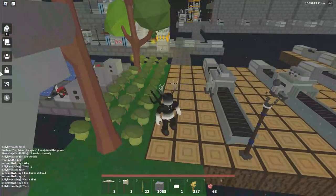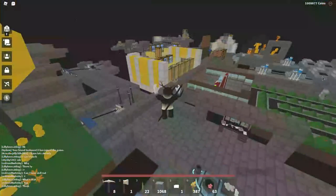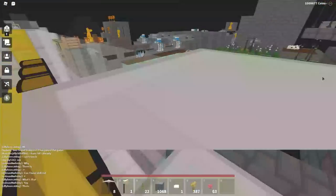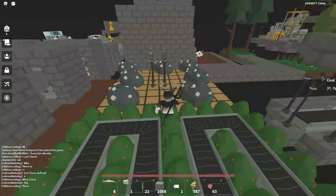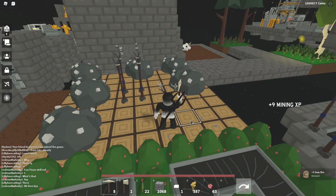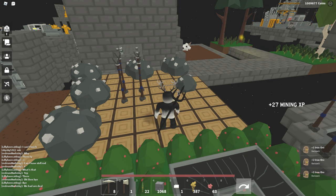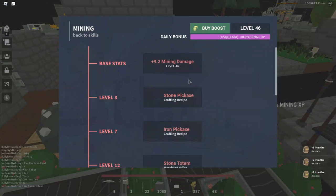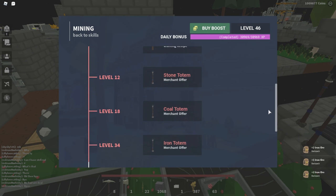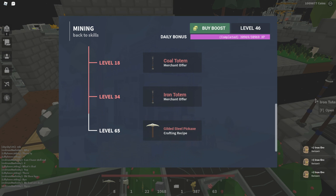Next is mining. Basically you mine rocks — stone, coal, iron, gold, and redstone. Redstone will give you the most XP, and even more with daily bonuses. For mining level unlocks: level 3 is stone pickaxe, level 7 is iron pickaxe, level 12 is stone totem, level 18 is coal totem, level 34 is iron totem, and level 65 is the gilded steel pickaxe — though you no longer need that level.